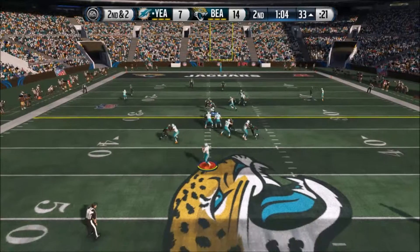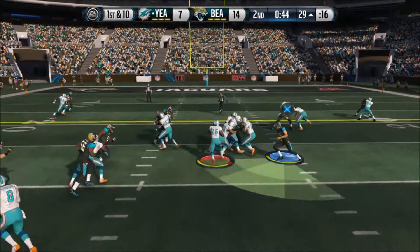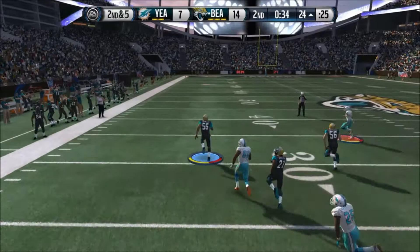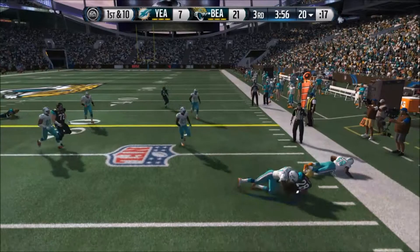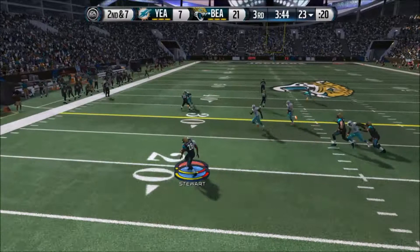We make sure he doesn't get the first down on the run, but then he runs the cross route again — we looked like we were gonna get the interception but just couldn't. We run-commit thinking he's going to run, it ends up working but he still gets six yards. Then he passes it and Julius Peppers cuts off the route and gets the interception — a great turnover! He takes it all the way for a touchdown. Julius Peppers is a playmaker, a 6'7" freak of nature, and that interception gives us seven more points.